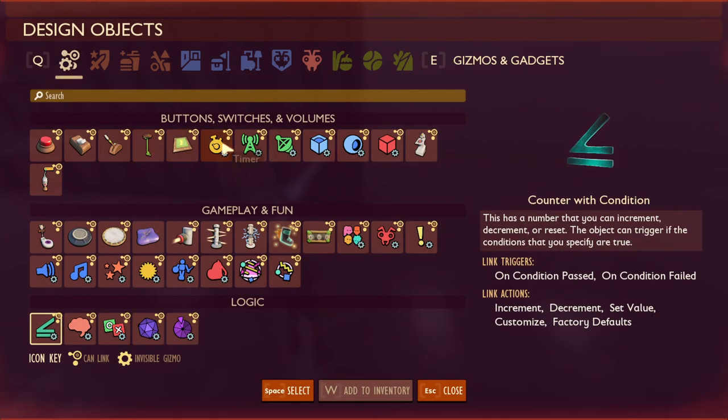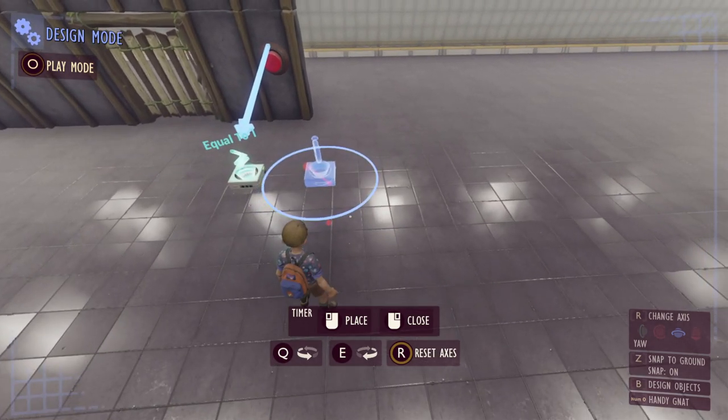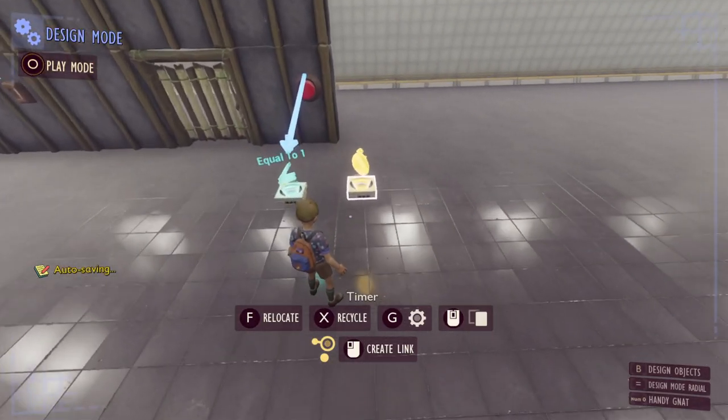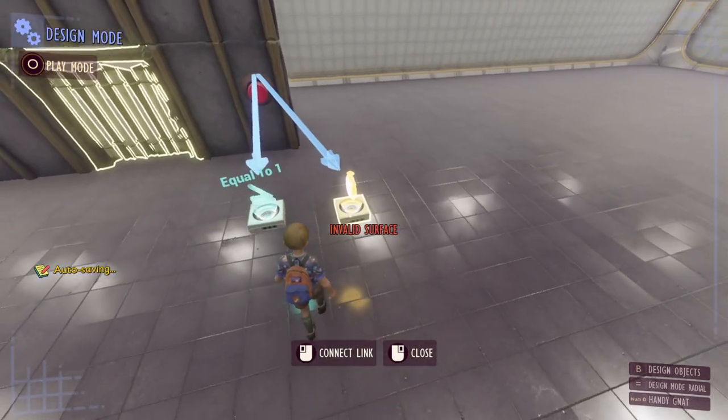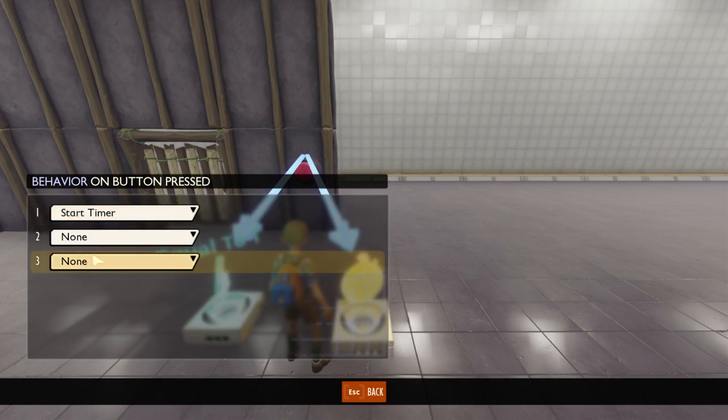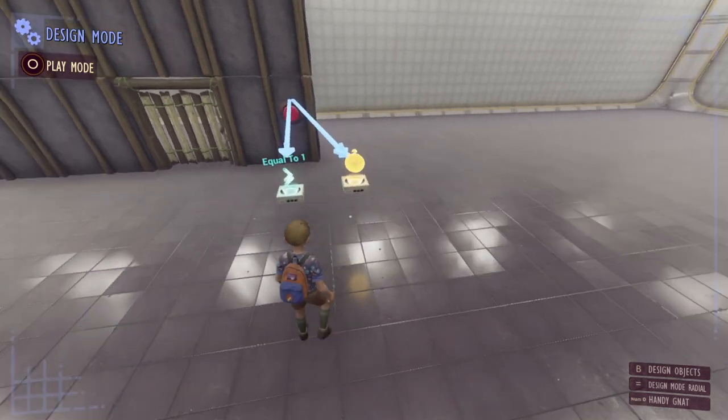Next up let's grab ourselves a timer and put it pretty close to this counter with condition, setting it to five seconds. Your timer has to be set to one more second than the number of creatures you have along your wall — so if you're making a version with eight creatures you need nine seconds, with twenty creatures you need twenty-one seconds, because we need to allow enough time for all the sounds to play. Disable start on play, then take a signal from our button and link it directly to our timer. When the button is pressed make sure this link says 'start timer' and not 'toggle timer' because otherwise some weird behavior will happen.